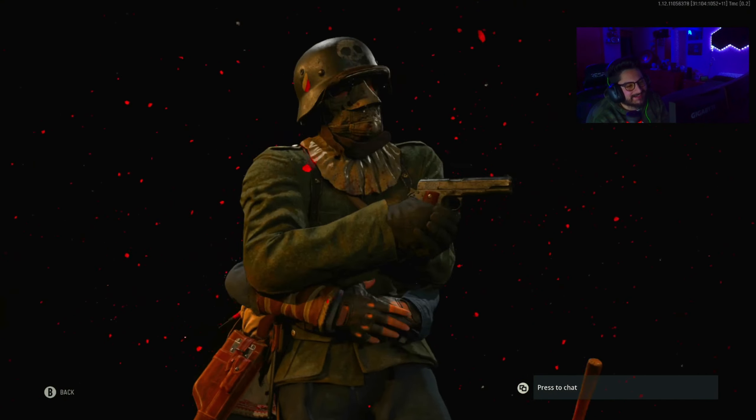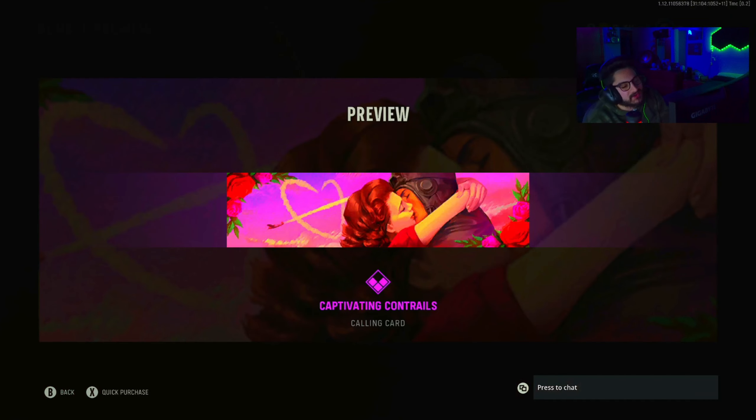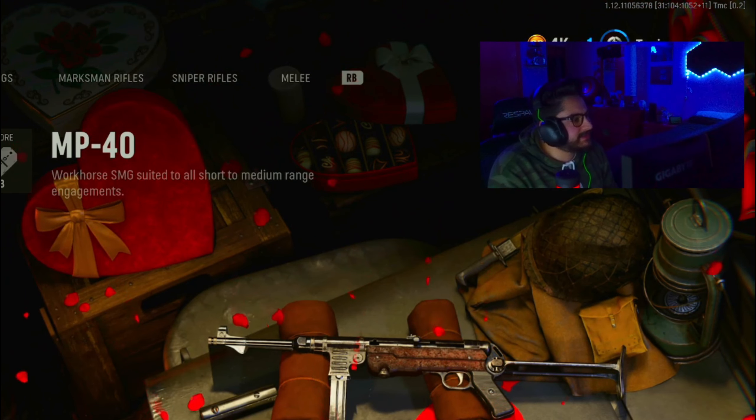We got the Main Squeeze finishing move — you just break his back with a bear hug. I guess it goes with the Valentine's theme, like you're hugging them and then you kill them. There's also the Captivating Controls calling card, Eggslint Times, and Chamber Breach for 2400 CoD Points.